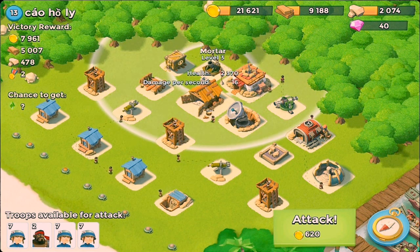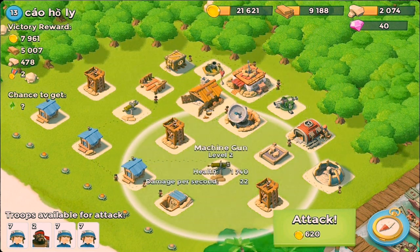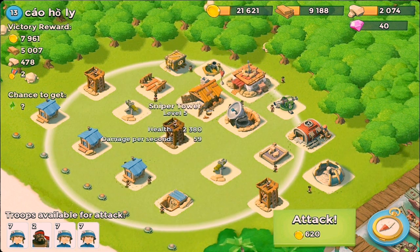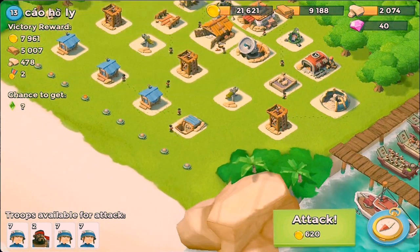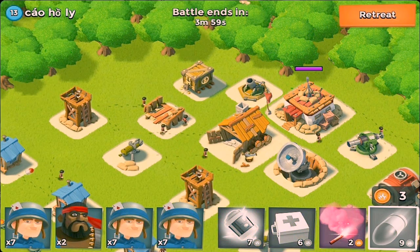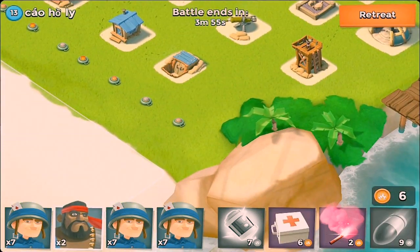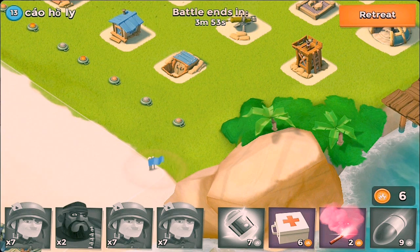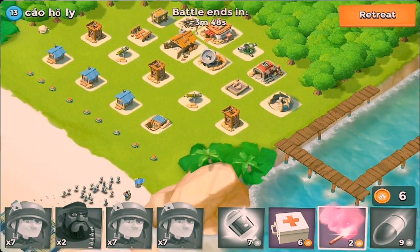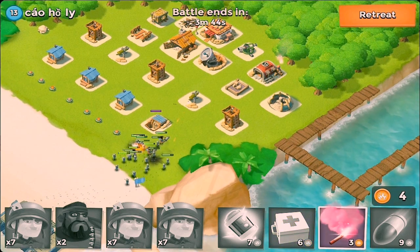So now we're moving on to this guy. The only thing we've got to worry about is that cannon up there and the HQ. I'm going to hit that mortar and destroy it, then walk my troops up the shore and destroy that cannon walking by all those defenses. They're going to take out some of my guys, but you'd have more casualties if you tried to take the defenses head-on instead of just walking past them.